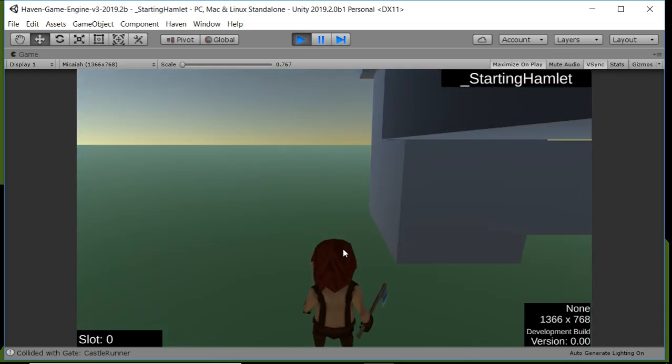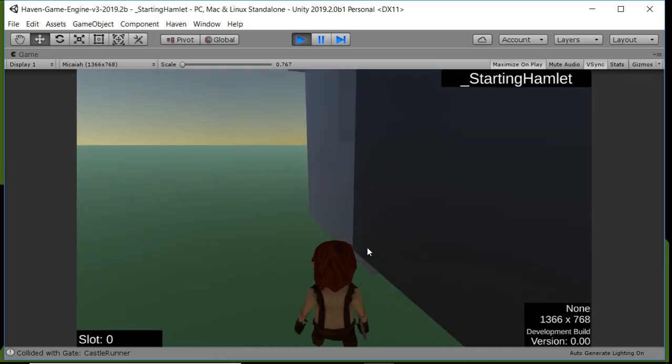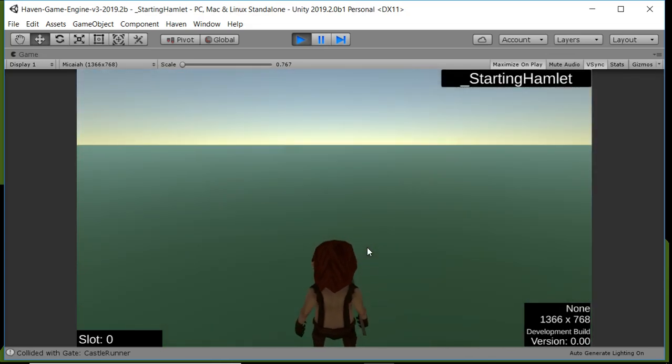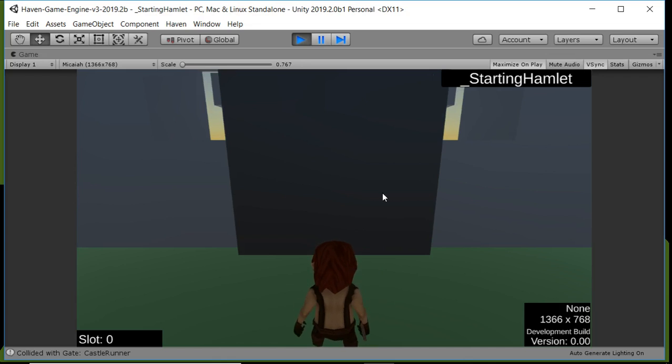I know a lot of roguelikes talk about procedural generation, which is one aspect of roguelikes. But we feel like the movement and how you interact with the world is important too. At some point, we might create an open world RPG — that's sort of where we're going — but we're limiting Hamlet to this tile-based idea. Anyway, so this is our new castle.